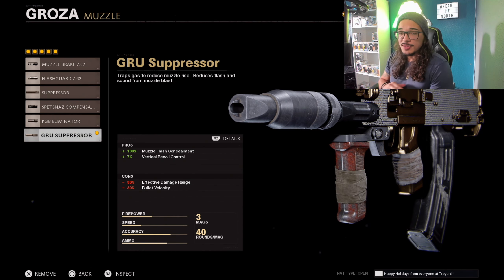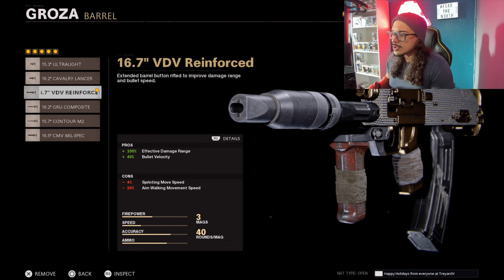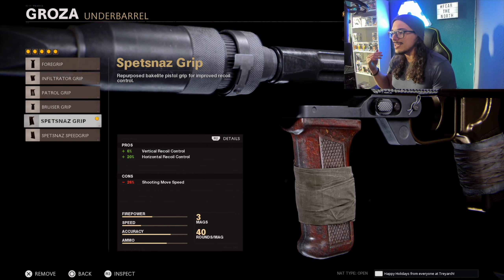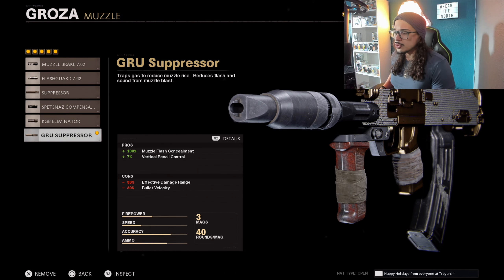So we're using the Groove Suppressor, which will help with vertical recoil and muzzle flash concealment. We got the VDV Reinforced Barrel, which will help your bullet velocity and effective damage range. Then we got the Spetsnaz Grip, which will also help with your recoil control and horizontal recoil control, because the Groza's recoil goes a little bit left and right and up as you shoot it. So you definitely want to use the Spetsnaz Grip with the Groove Suppressor to help with recoil control.